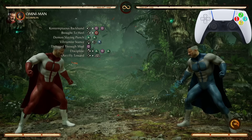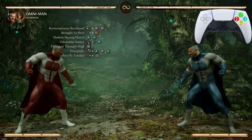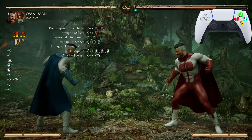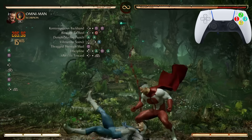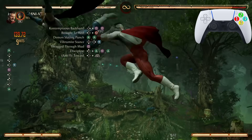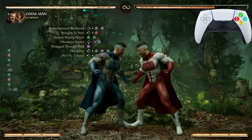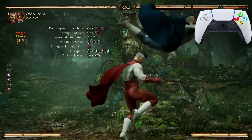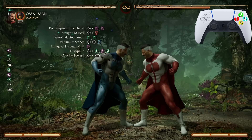After Flatour, we're going to repeat the process: Discipline into another Flatour, so it's Discipline, Flatour, Discipline, Flatour. Also, before you do that second Discipline, let your opponent drop just a little bit to make sure all of those Discipline hits actually connect. From Contemptuous Backhand that's already at 360 damage.